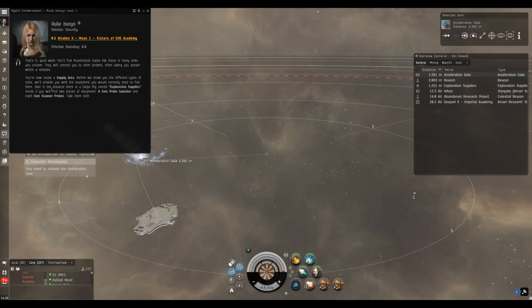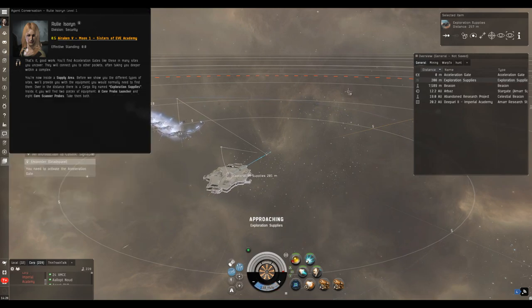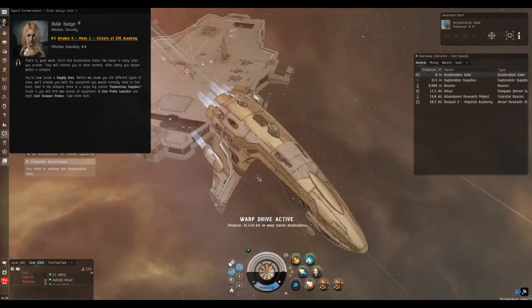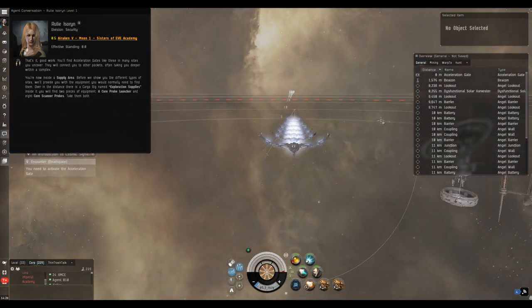Before we go through the gate we need to check the message — this is where we need to pick up from this box. Just fly over within 2,500 meters, loot all. We've got a probe launcher, some probes, a relic analyzer, and a data analyzer — those are the basic tools of exploration. Then we go through the next gate.